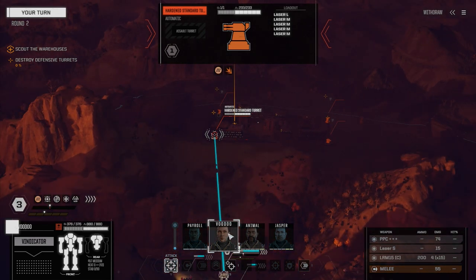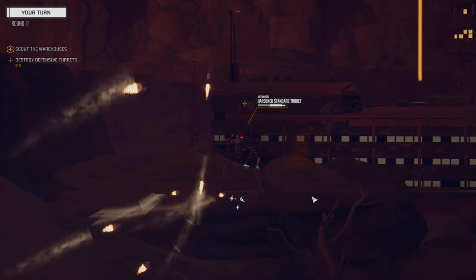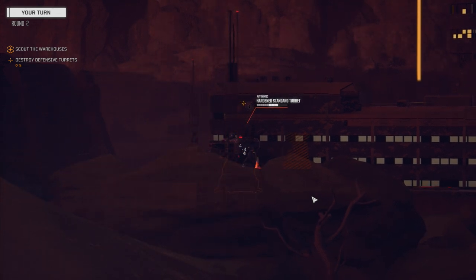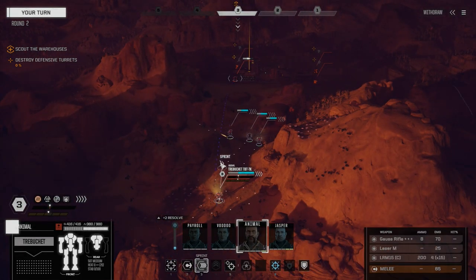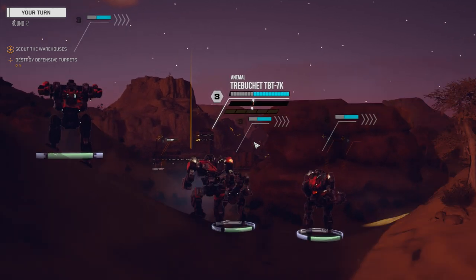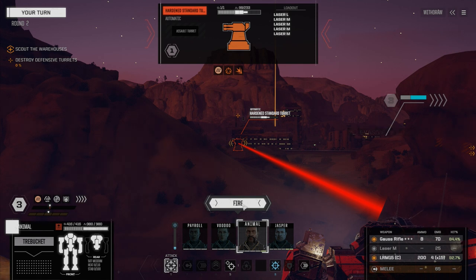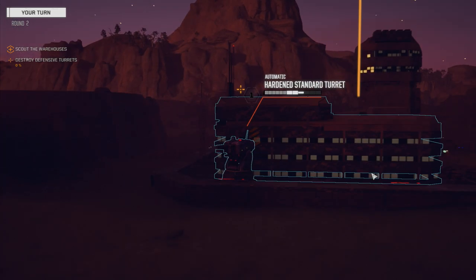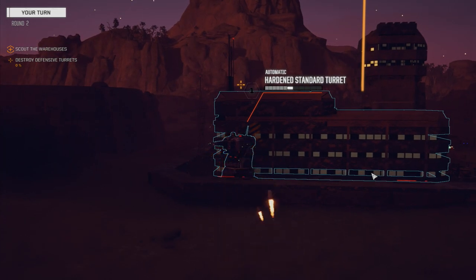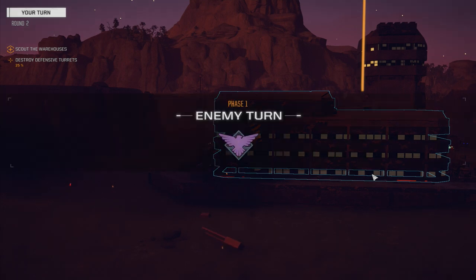This mission is approximately two and a half skulls difficulty, I would say. Our lance is coming in at about one and a half skulls, so it's a little bit above our weight here. But we have to start punching above our weight — we knew that coming in. We've got enough LRM ammo that we can shoot for a while. We're going to use the Gauss Rifle just to make sure we take this turret out. We need to minimize the amount of damage we take from these turrets. That turret is gone.